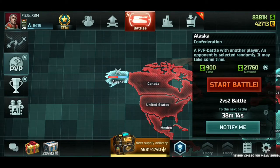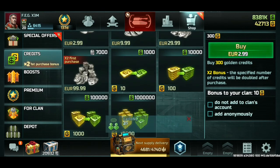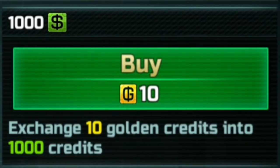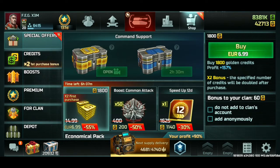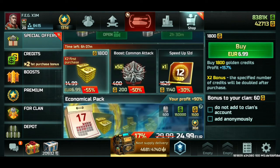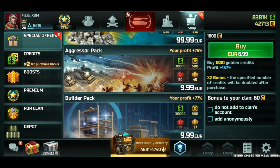You can also get gold, and gold can be converted into credits in the shop. I won't be doing this because I have plenty of green, but if you need to, you can buy 1,000 green by spending 10 gold — exchange 10 gold into 1,000 credits. In the shop you can buy stuff, but I'm sure most of you don't want to spend real money. If you have to buy anything, I'll advise which options are best.